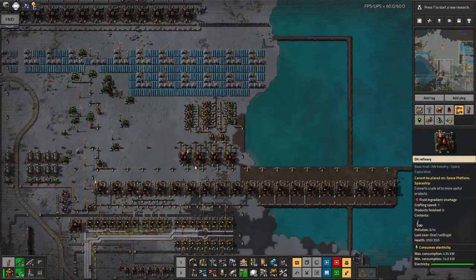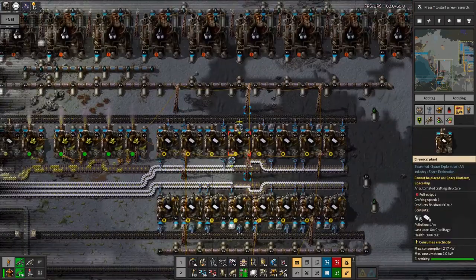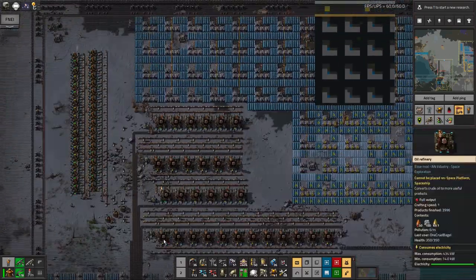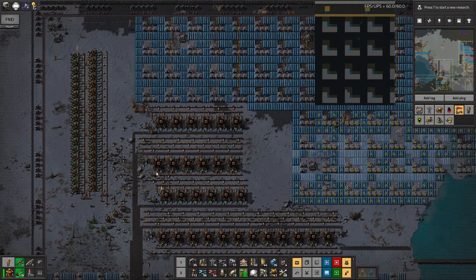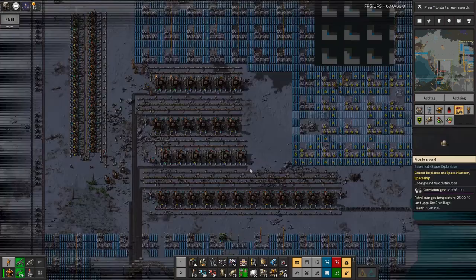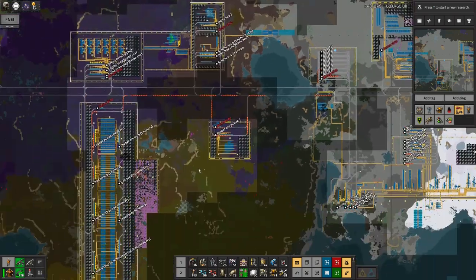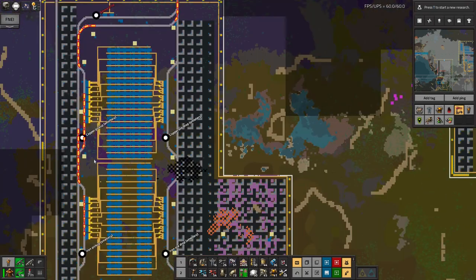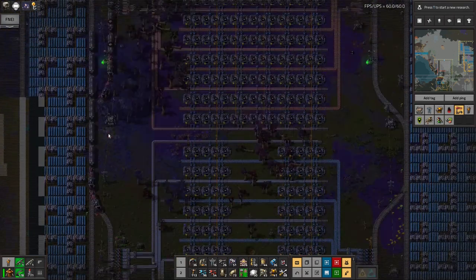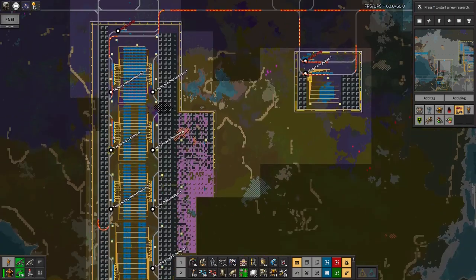I've got oil processing going on here — basic oil processing taking in crude oil and turning it into petroleum gas, which then gets turned into plastics and sulphur, and those get trained off to wherever they're needed. Up here I've got a larger facility doing coal liquefaction — bringing in massive quantities of coal, turning it into all three types of oil, then turning those down into petroleum gas. I've got loads of that, running much faster than I need. I've got an LTN depot here which is all broken horribly — it's because I left an artillery train here and everything has gummed up completely. This is going to be a massive headache to sort out.